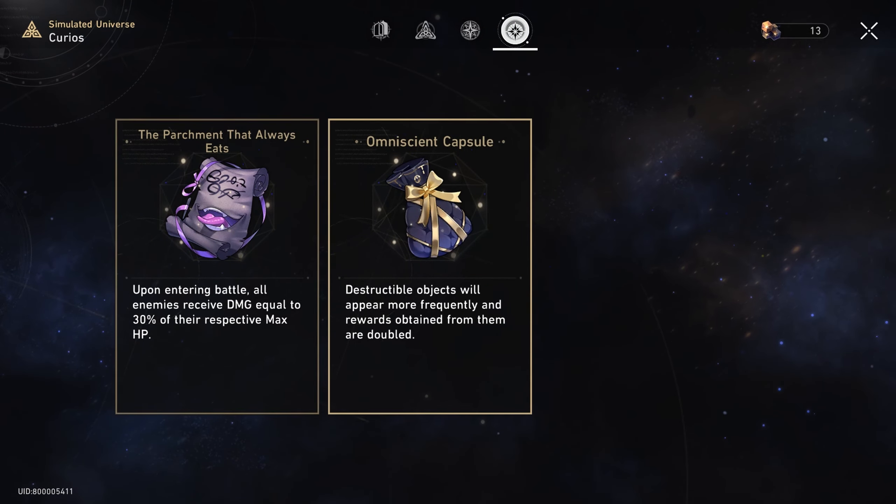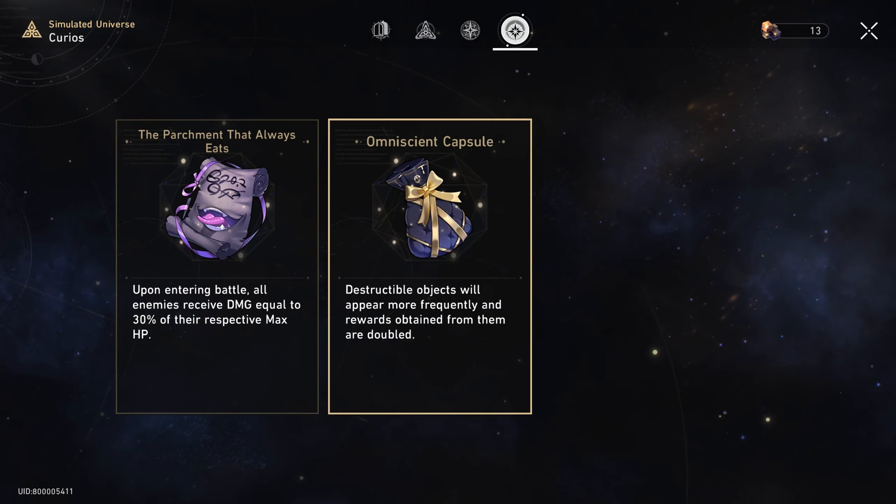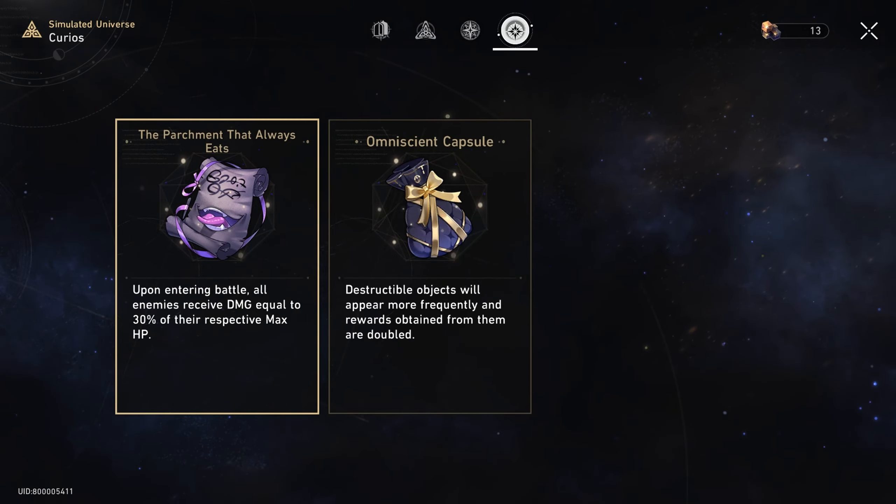About the curios — by the way those 2 are randomized. I'm using The Parchment That Always Eats and the Omniscient Capsule.